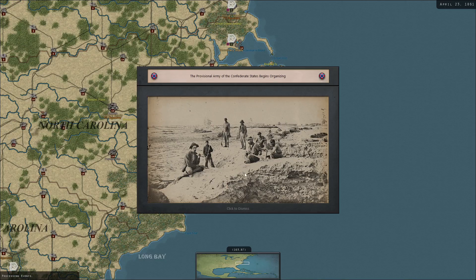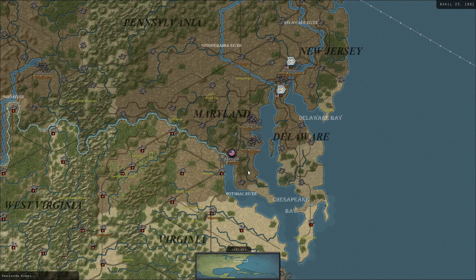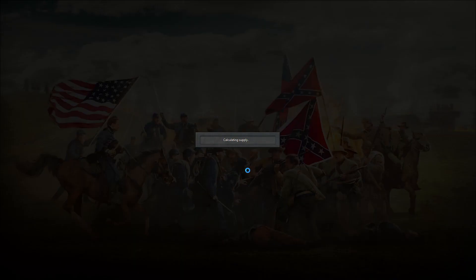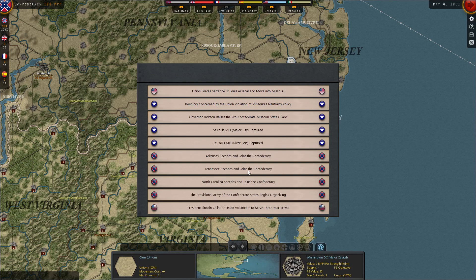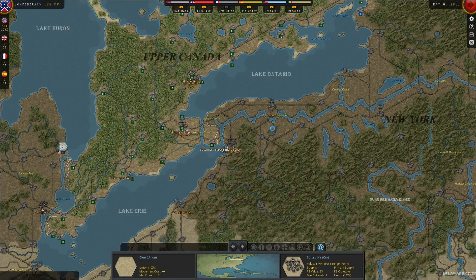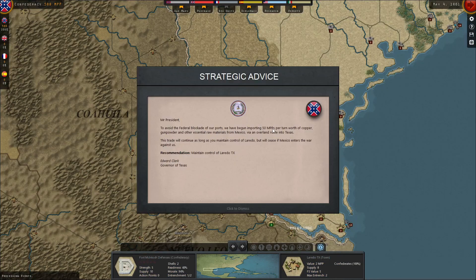The Provisional Army of the Confederate States begins organizing. Just like a real war, it doesn't immediately start giving us troops - it really takes some time for our army to actually gain steam. Those of you familiar with the Strategic Command games know that we need to research, we need to purchase troops, we need to place our generals in opportune locations, etc.